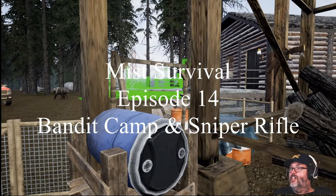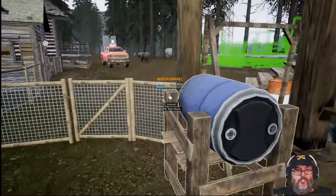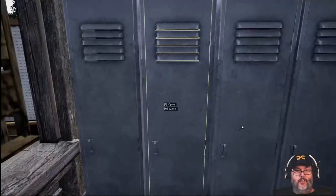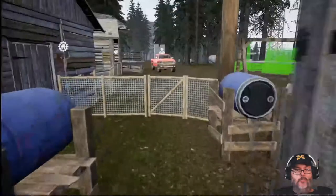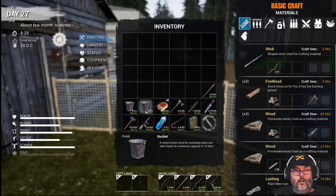Hey guys, RC here. Back with episode 14 of Myst Survival. How are we doing on food? There's a bear right there. We've got plenty of food. We're doing all right. I've got water, buckets, all my stuff, and a bow.